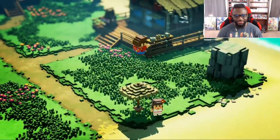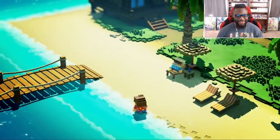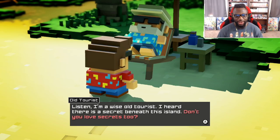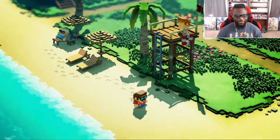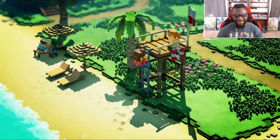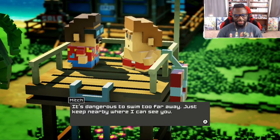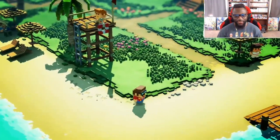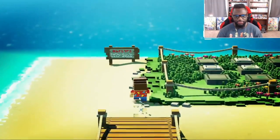Nice little physics going on there. There are some lifeguards — and is that the captain? A wise old tourist NPC says: 'I heard there is a secret beneath this island. Don't you love secrets?' There are blocky footprints in the sand. Another NPC warns: 'It's dangerous to swim too far away — just keep nearby where I can see you.' Yeah, if we go too far out we might drown.